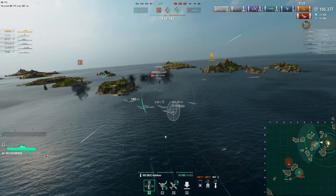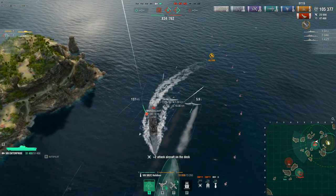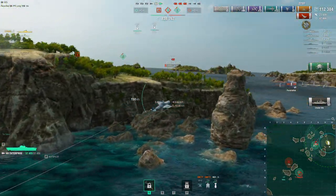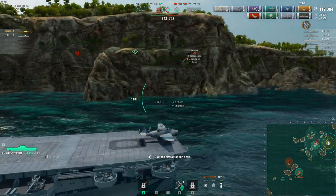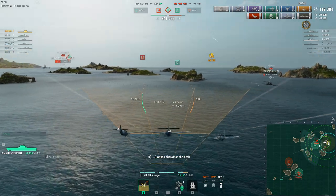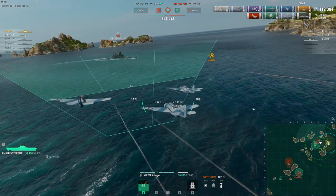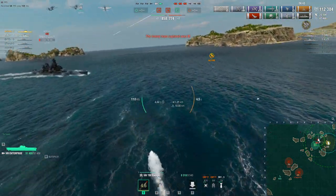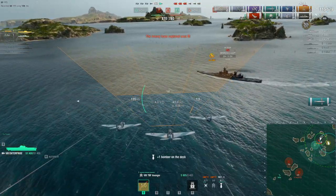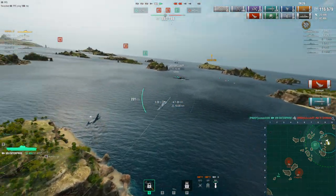I haven't used AP bombs much because there haven't been great opportunities. I drop bombs on Georgia and get one citadel for 7,000 damage — if you don't get citadel hits the AP bombs don't output much damage. After killing the enemy carrier my damage climbs from 43–45k to over 112k. I'm maneuvering slightly during the attack run and the torpedoes are still accurate. Georgia drops to 254 HP and dies trying to rush me.